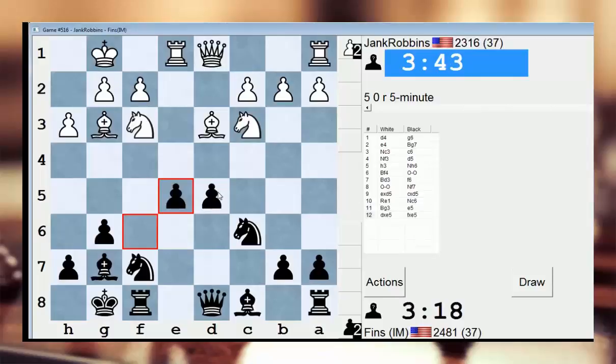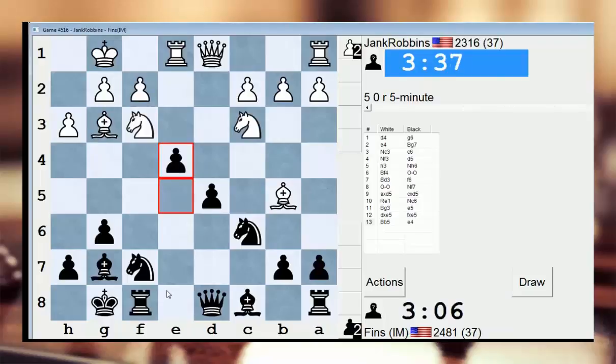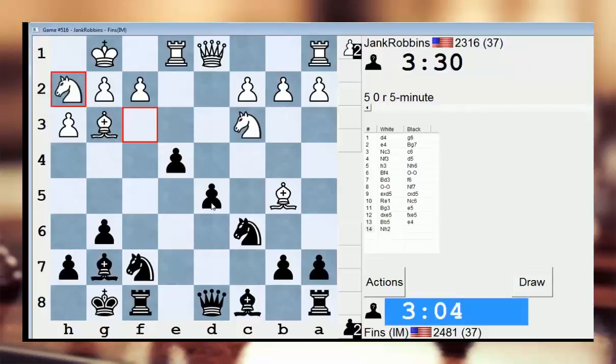I double-checked to make sure knight takes d5 doesn't work for him — I take with a queen and he doesn't have any way to discover an attack. Wow, this looks nice. e4 just looks simple and good. I'm hoping he can't take on d5 or something radical like that. Knight h2. Knight d4 makes sense for me. Bishop e6, simply. Queen b6, maybe. Knight d4 is very, very obvious. Should be good. He's going to try to get his knight back into the game through g4. This position just looks really good for me.